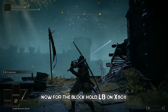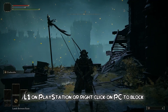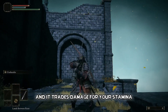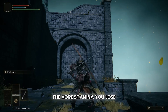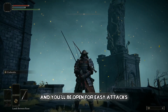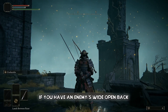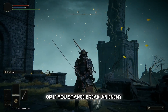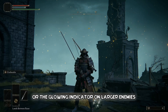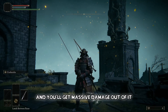For the block, hold LB on Xbox, L1 on PlayStation, or right click on PC. Blocking is very effective and it trades damage for your stamina. The more stamina you lose, the more likely it is that your stance will break and you'll be open for easy attacks, so be cautious. Finally, the riposte: if you have an enemy's open back or you stance-break an enemy, walk up to their backside or the glowing indicator on larger enemies and perform a light attack while standing still for massive damage.